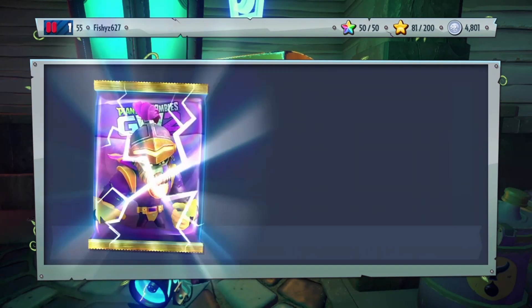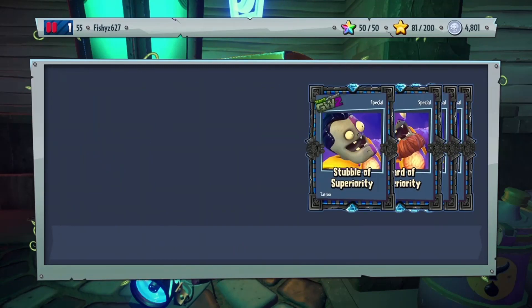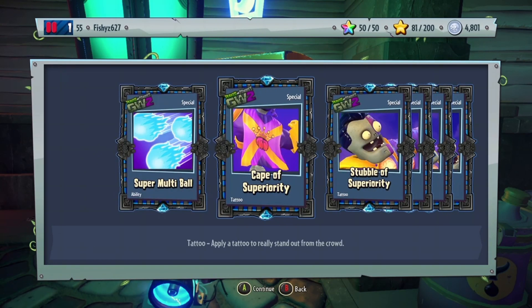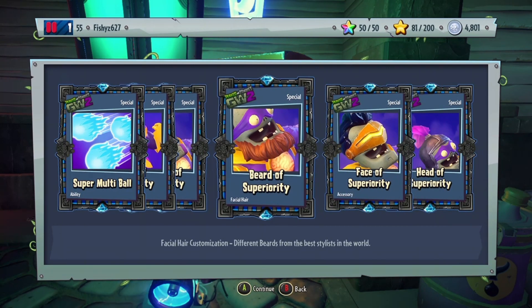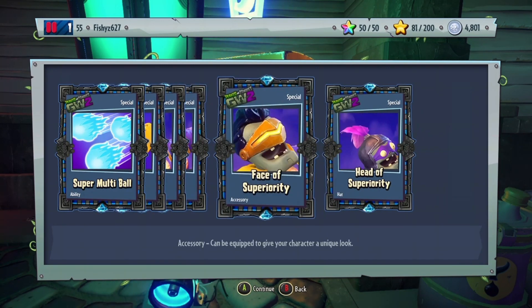Let's open up the superhero one. We got Super Multiball, Cape of Superiority, Stubble of Superiority, Beard of Superiority, Face of Superiority, and Head of Superiority.